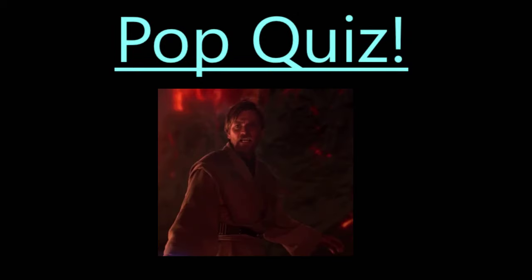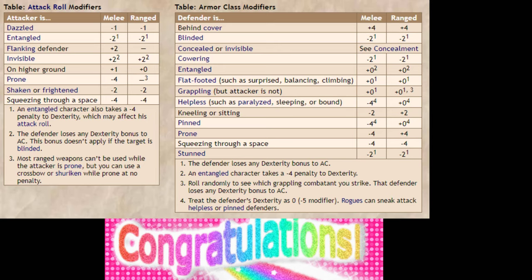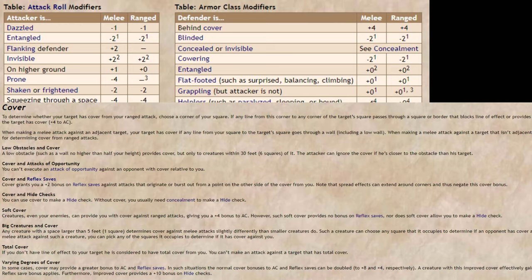Pop quiz! What's the bonus you get for having the high ground? If you said a plus 1 bonus, then you're correct. Congratulations! Now let me add the other position-based modifiers to your list of things to know, and we'll see how you do on the quiz at the end of the video. Also note, some of these — like cover — have their own section later. That won't be part of the test.